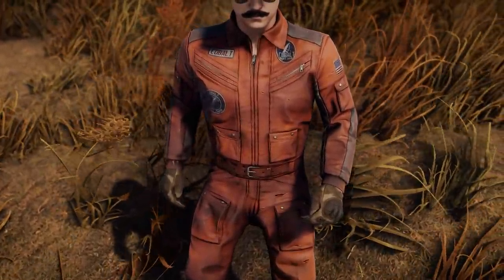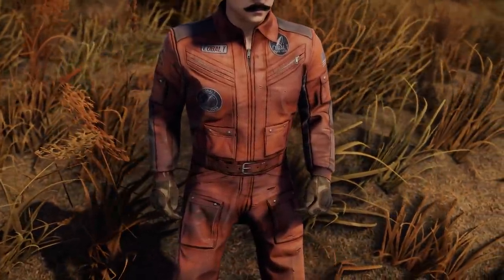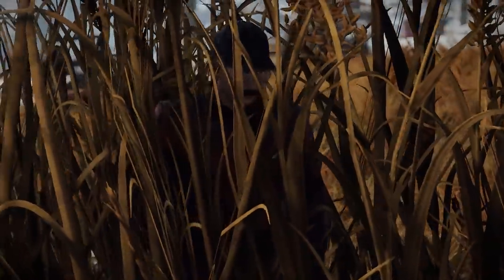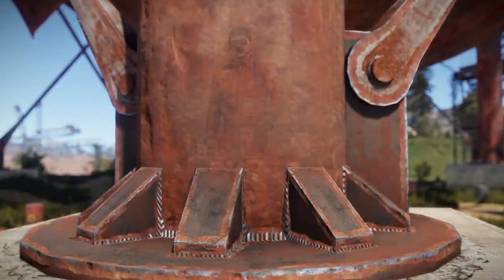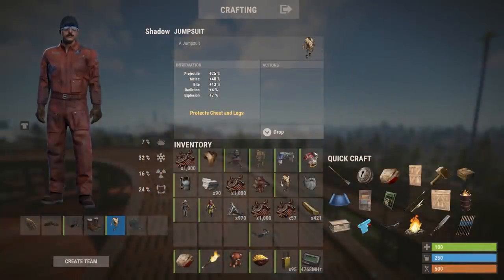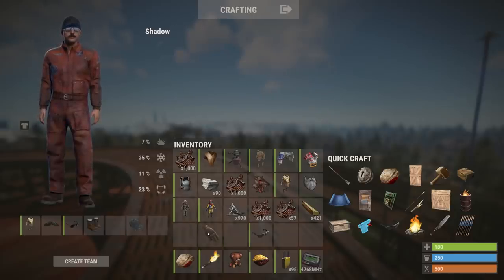Another new item that just seems to have appeared on the staging branch this week is a cobalt space centre jumpsuit in an attractive rusty red colour, perfect for blending in with tall tundra grasses or next to the sphere tank. It seems at present to be a reskin of the bone armour — the icon for it is bone armour and it has the same stats — however you can wear boots and gloves with it, so time will tell.